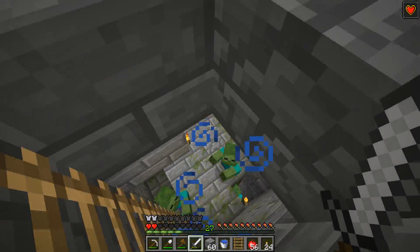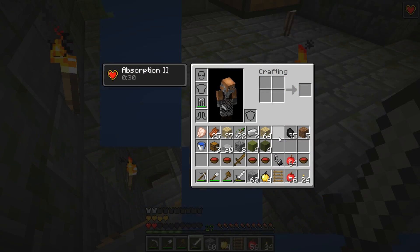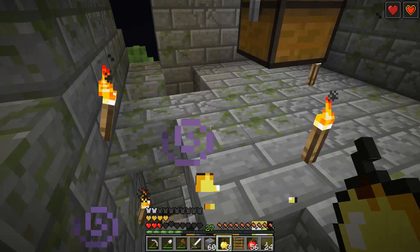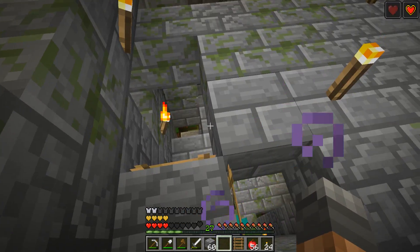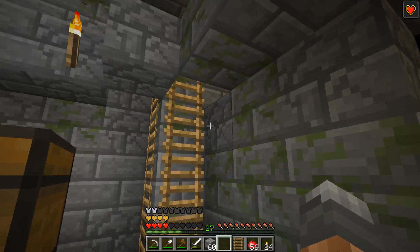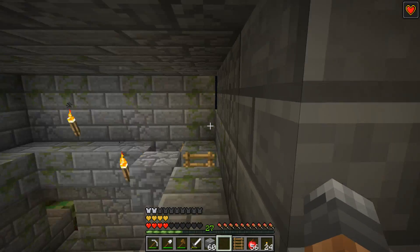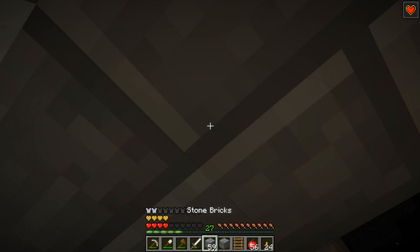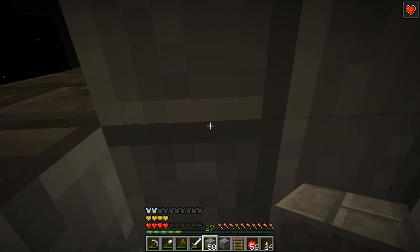Oh, this guy has an iron sword — wow, that's not good. They hit me for 10 hearts or something. Okay, that hurt. So I'm not worried about the difficulty anymore — it seems hard enough. I saw a spawn up there. Oh wow, look at all these zombies, that's pretty crazy.